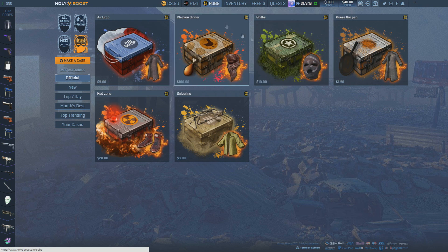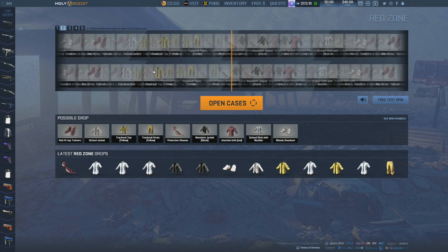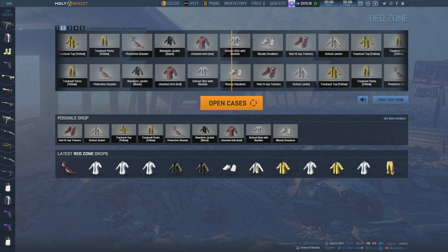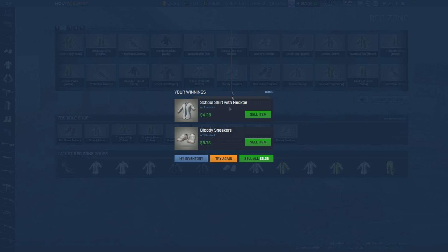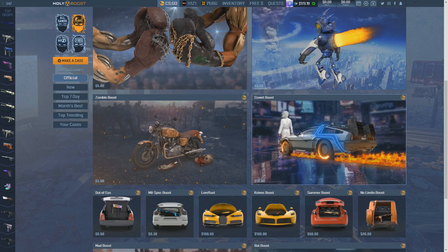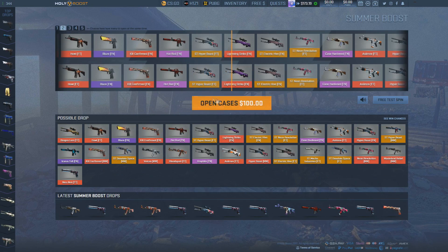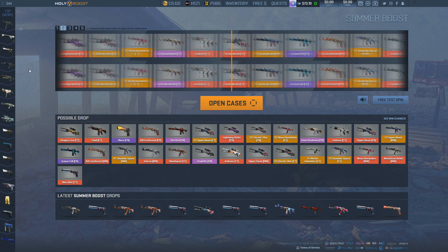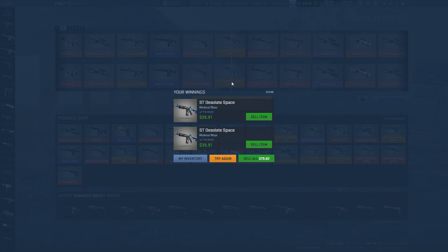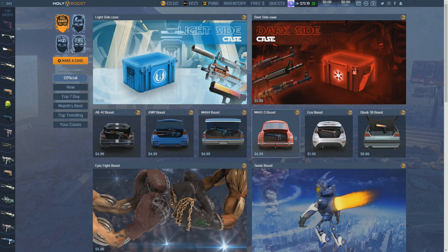I have $40 left on PUBG, so I'll open two more cases — balance is now zero on PUBG. I lost around four dollars there. Now I'm going to open some more expensive CSGO cases. I'll try the summer boost case and open two for $100. These are decent but I don't think they're worth the full $50 each. We did lose money but only around $11, and I have $73 left for CSGO.